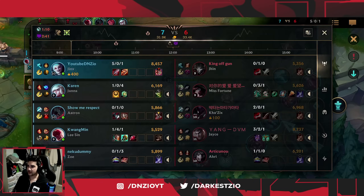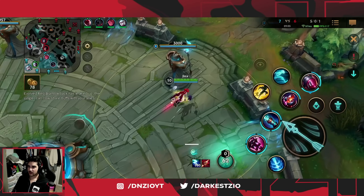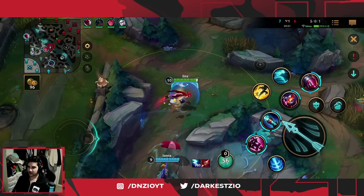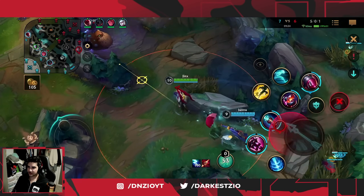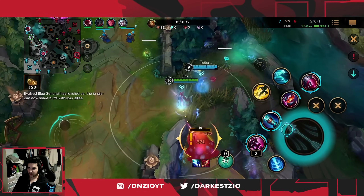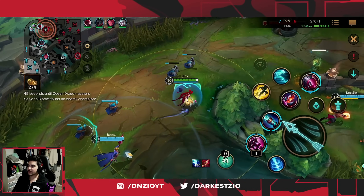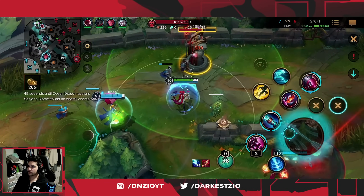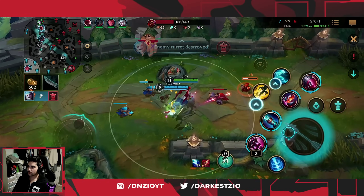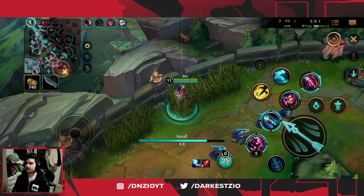I'm building into Infinity Edge but then I switch to Runaan's because I want more attack speed — they're pretty squishy as a comp so I don't need IE third. I start walking top because I want to siege the top turret. There's nothing else for me to do, and I feel like I can make a play with the wave up here. I come top, go for the turret — boom, perfect. Now I'm going for the reset.